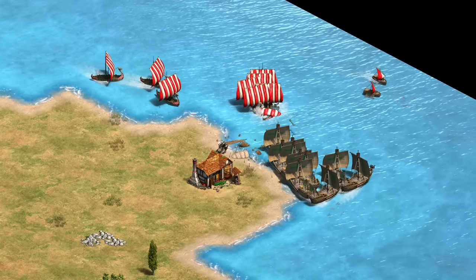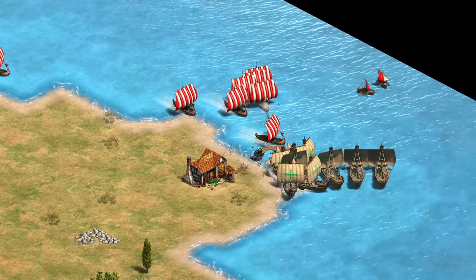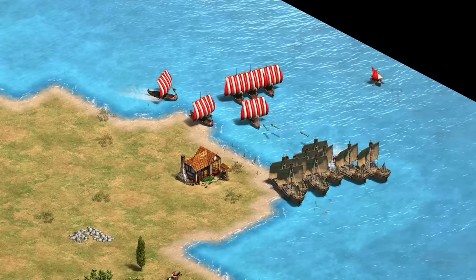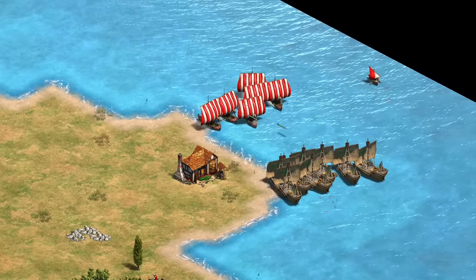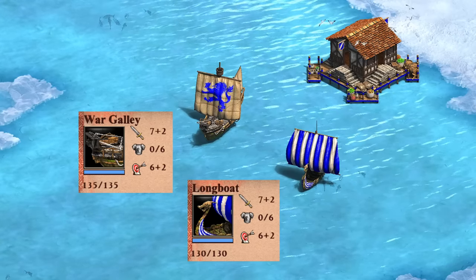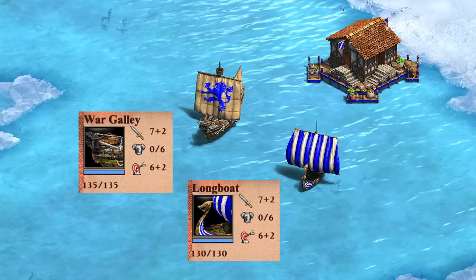We'll start with the Longboat, which is unlocked in the Castle Age at the dock, notably without having to build a castle first. This unit has a very good reputation these days, though there's an easy trap of thinking it must always be better than the galley line, while in reality there are trade-offs to be aware of. Comparing it to the War Galley side by side, they're initially almost indistinguishable in their stats, with the Longboat only having a bit less HP.